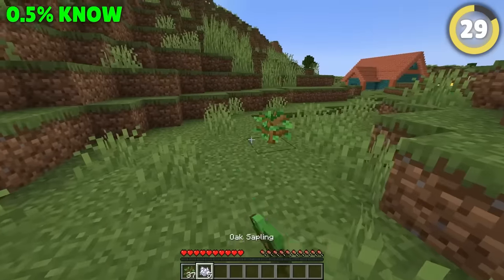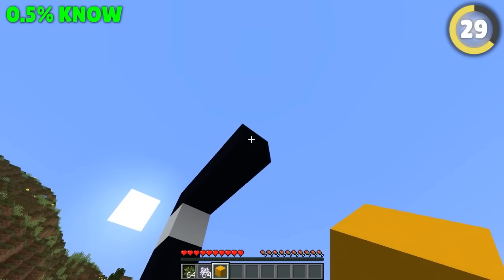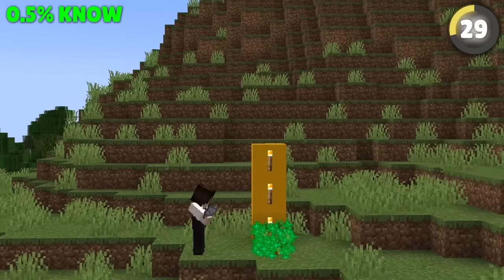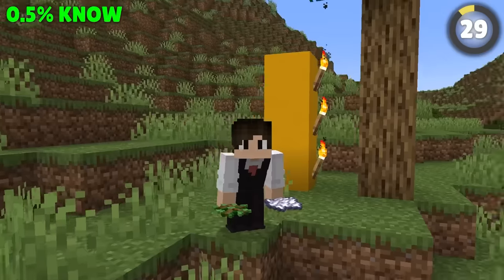You know those huge annoying trees you sometimes get from oak saplings? If you place a single block seven blocks above the sapling, they'll never grow that big again! You can also use this setup to only get the big ones if you want.